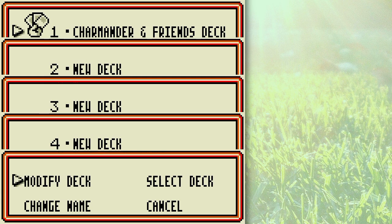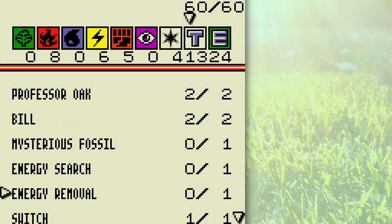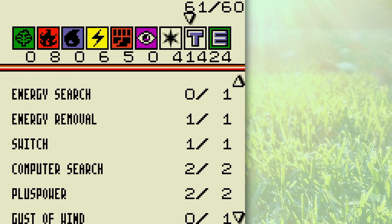I forgot in the last deck to at least put in that Energy Removal. By the way, Bill is a nice card to have — you draw two cards with Bill, so keep those in there along with your Professor Oaks. Draw power is very nice. Just keep that in mind. But don't overdraw — if you run out of cards, you lose the game.